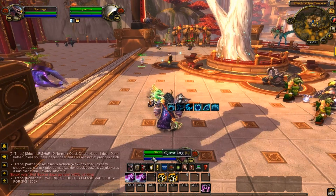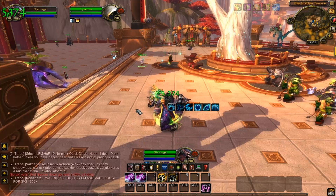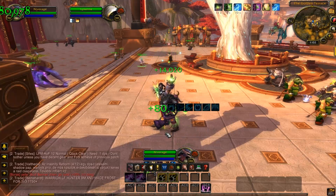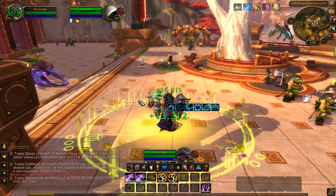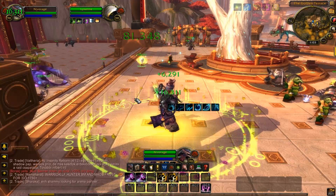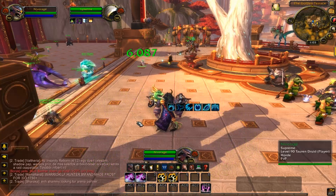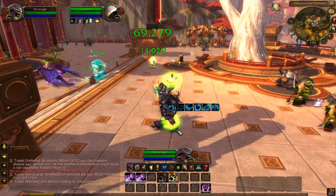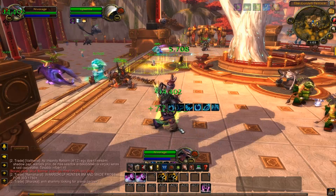First of all, I have the one that is for the set focus, which is regrowth — my bad — rejuvenate, regrowth, rejuvenate, and swift mend. And then the other one is actually for my target, which is regrowth, rejuvenate, and as you can see, swift mend is on cooldown and the macro reset. So covering that again quickly: regrowth, rejuvenate, swift mend, then I've got regrowth and rejuvenate on myself.